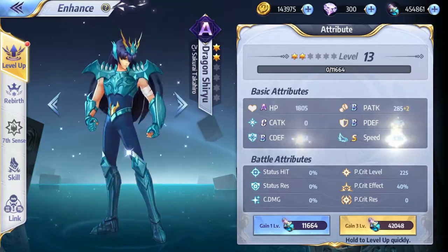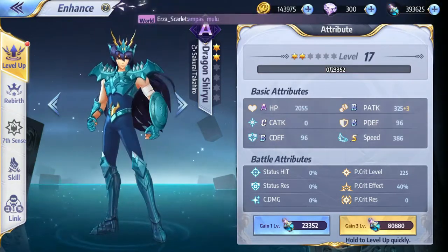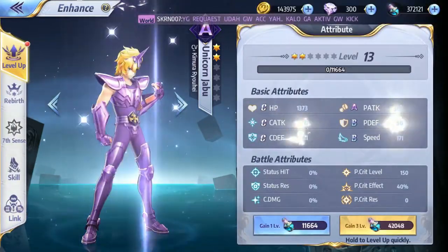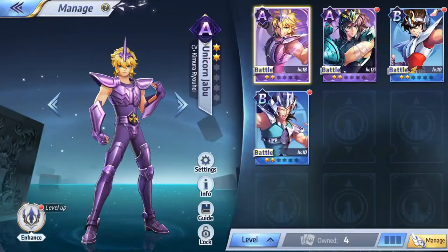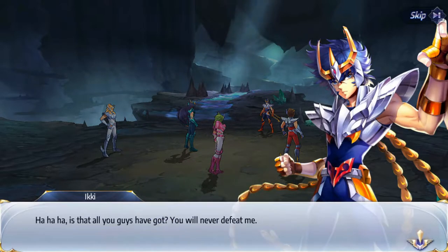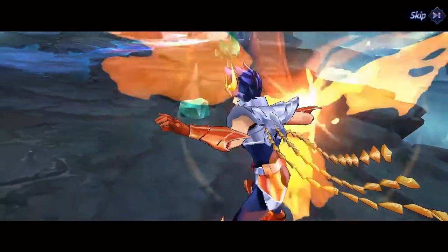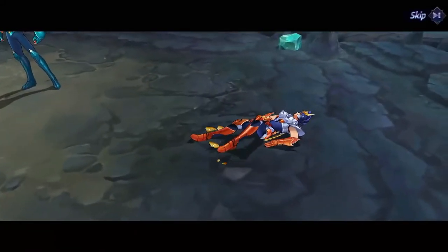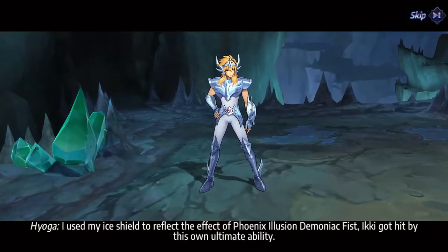Hundreds of fighters are free to choose and cultivate to build your strongest exclusive team. Various combinations and strategies will determine the result — there is no strongest saint, only the best strategy. Even a bronze saint can challenge the strongest team. Whether it's bronze saints Seiya, Shiryu, Hyoga, Shun, Ikki, or the 12 gold saints, even the gods Poseidon, Hades, and others may answer your call. Let the cosmo burn as the saints awaken.